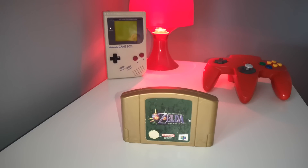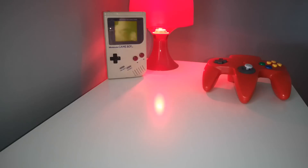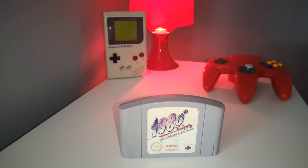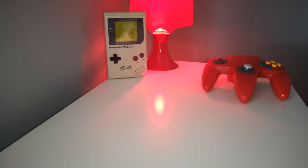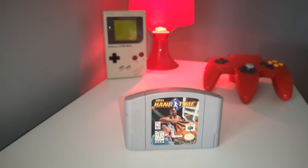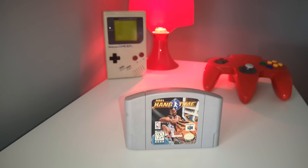Zelda — a beautiful game with a golden cartridge as well. Let's move on to 1080 Snowboarding. NBA Hang Time — the evolution of NBA Jam, for those of you who remember that game.